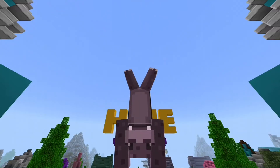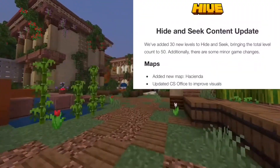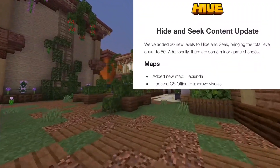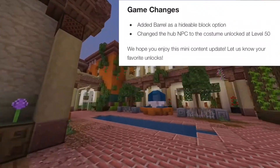Hey guys, so today an update is out on hide and seek, so let's jump into it. The biggest change is the max level is now 50, but the second biggest change is there's a new map called Hacienda.